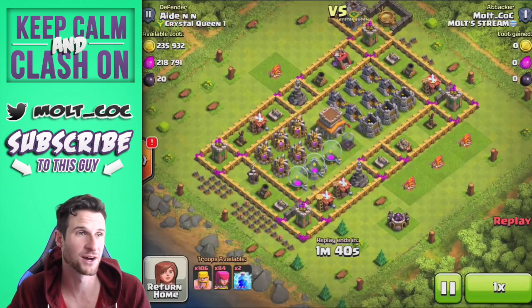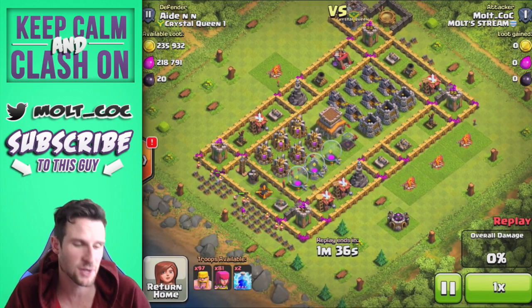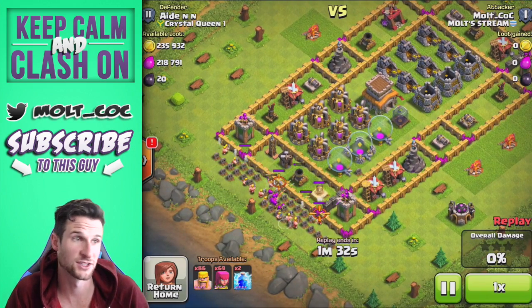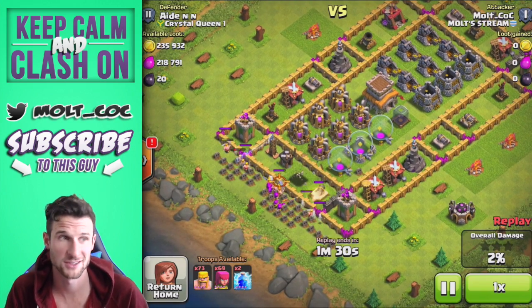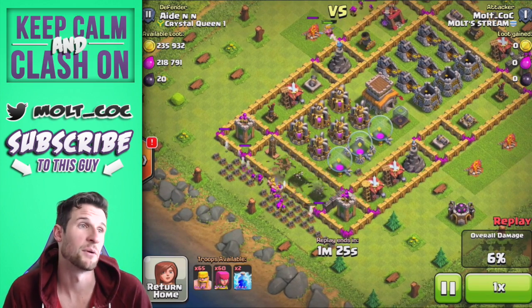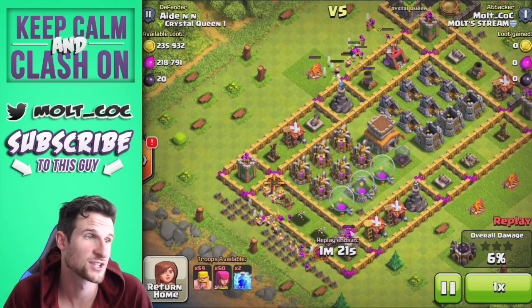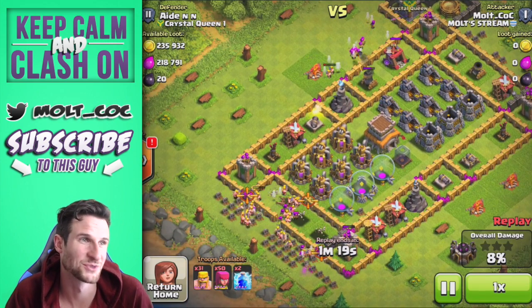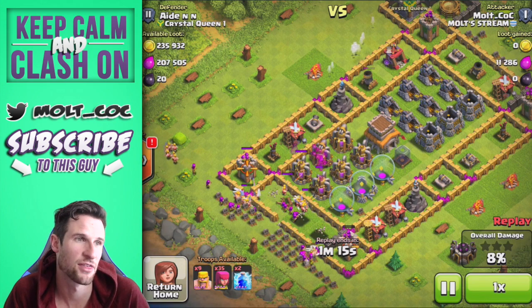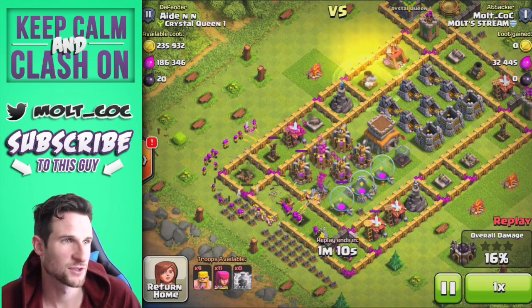We've done really, really well when it comes to gold. First of all, look at this base right here — I drop off some barbarians down at the bottom to distract the mortar, and then I drop down a bunch of archers to take that out, because wizard towers and mortars are the death of barch. I did the same up towards the top, but he had clan castle troops which messed with my tactic of getting rid of that mortar, so the mortar is only at half health.